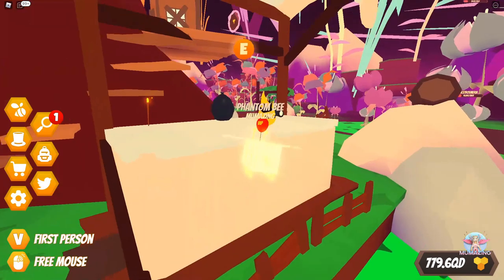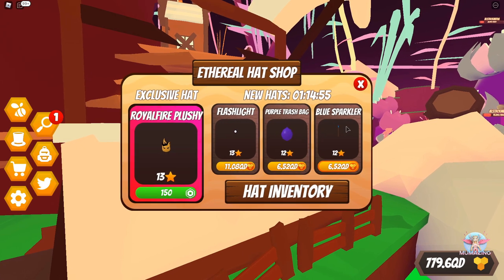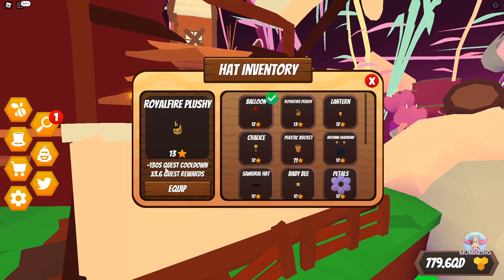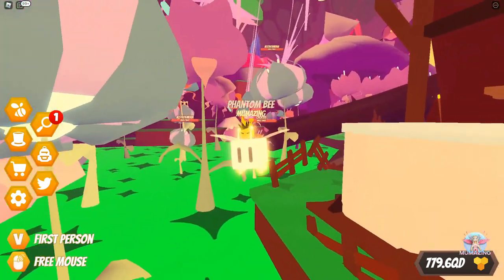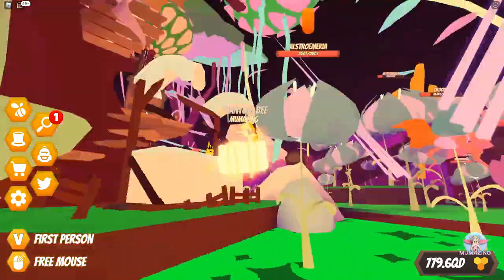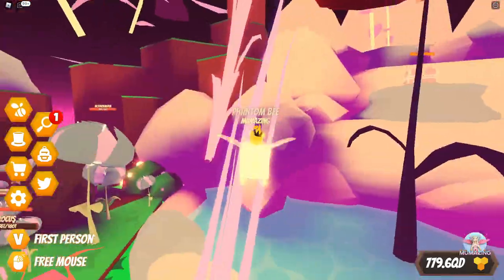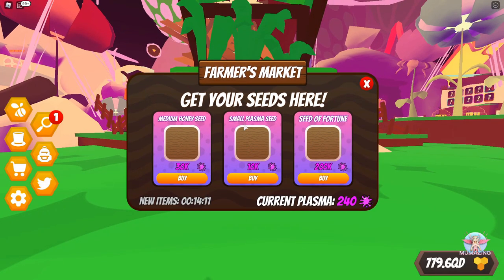At the hat shop we've got a flashlight, a purple trash bag, a blue sparkler, and a Royal Fire Plushie. I equip the Royal Fire Plushie — it gives a quest reward cooldown reduction and a 3.6x quest rewards multiplier. It's adorable — it rides on the back of my bee holding onto my antennae. It's the coolest thing, I love it! You can also buy more seeds here by paying plasma.